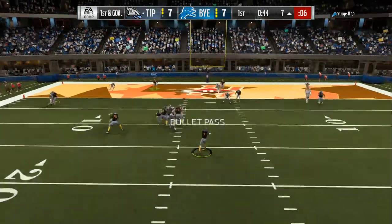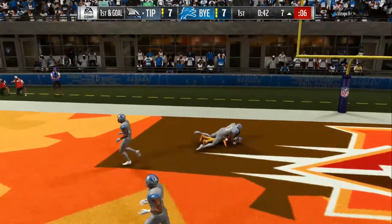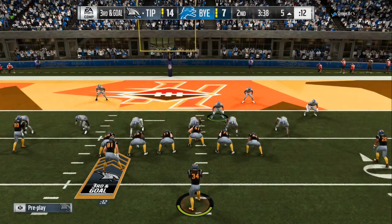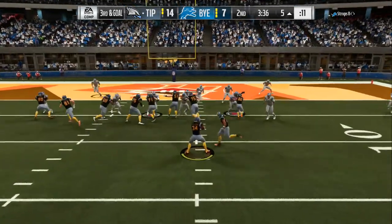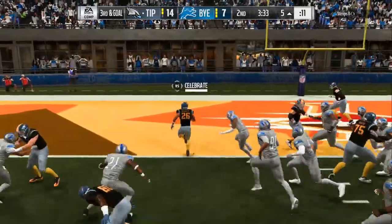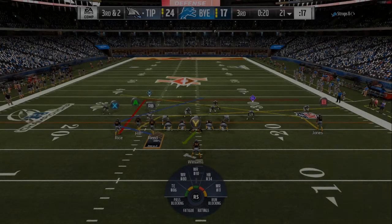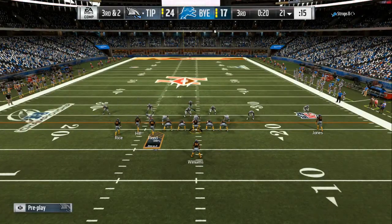Sometimes they will set eight or nine people back in coverage in the red zone, so it might get knocked loose, but 95% of the time you will be able to convert that. Also, if they start pinching and putting a lot of people spread out in the defense, then you can just run the halfback jet sweep wildcat formation.